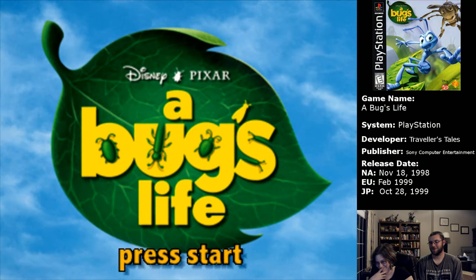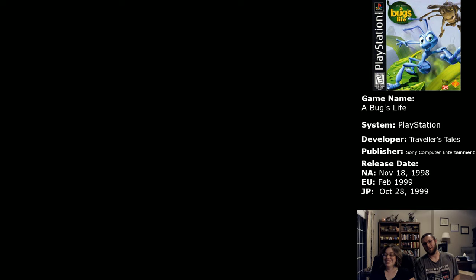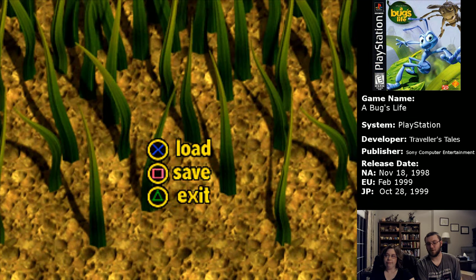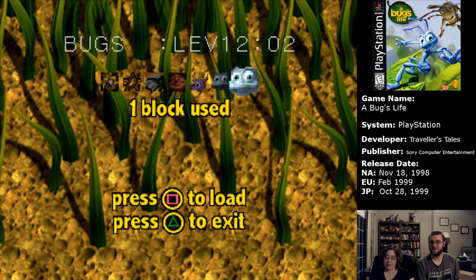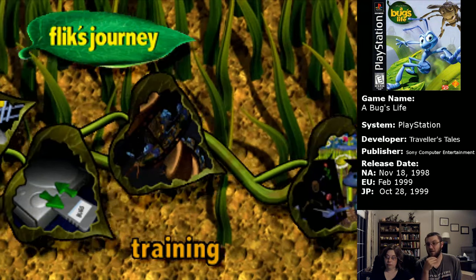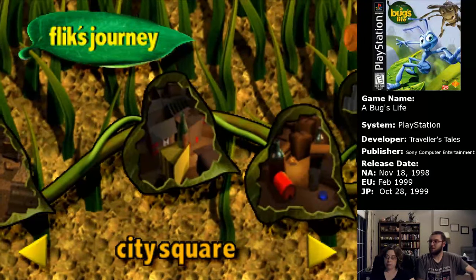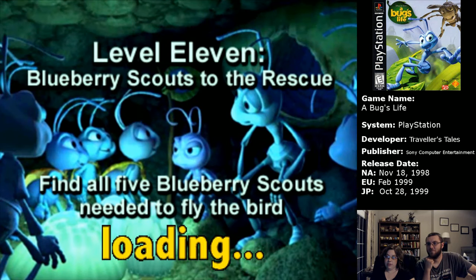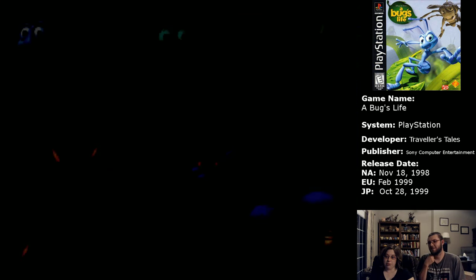Hey guys, welcome back to A Bug's Life. This will be the quick play version — if you want the long version, it'll be in the description as per usual. It's called 'The Tree' on the thing but this level is called 'Blueberry Scouts to the Rescue,' so which one do I name it?